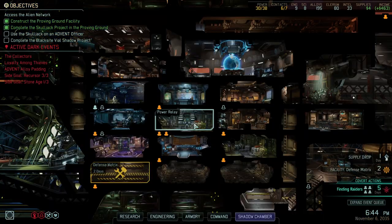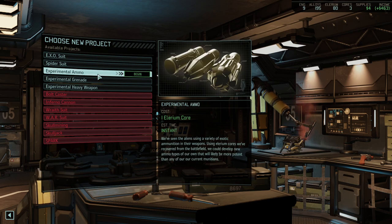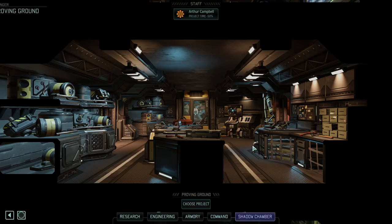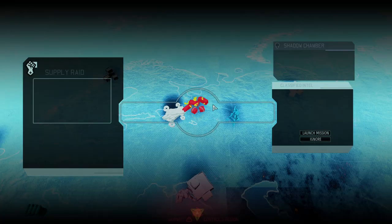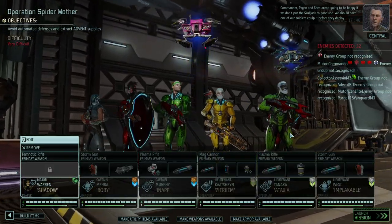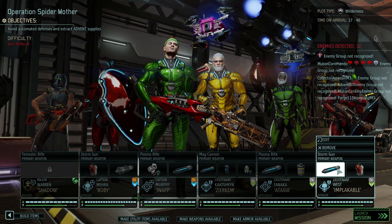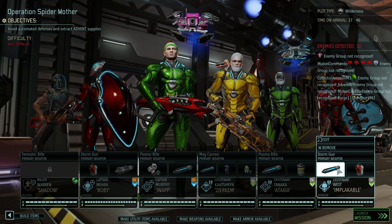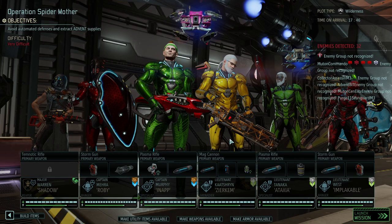I wonder about our elerium cores — is it worth getting a different ammo? I think we can afford AP rounds, which should do fine for non-electrical units.